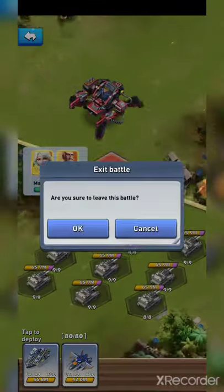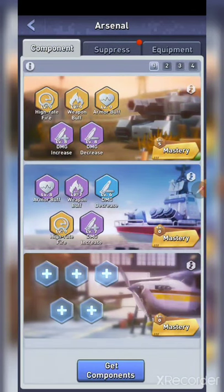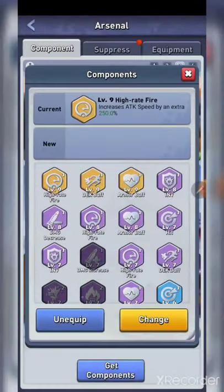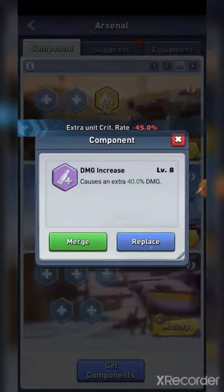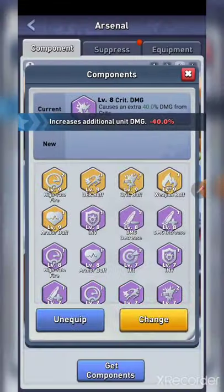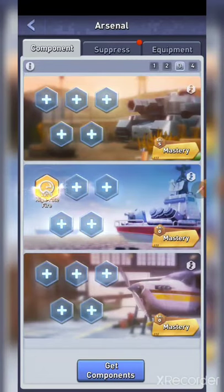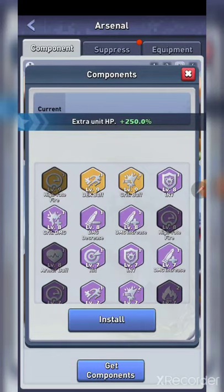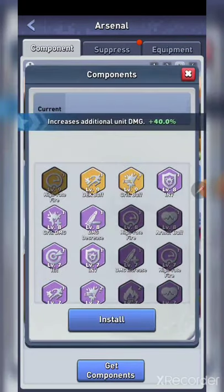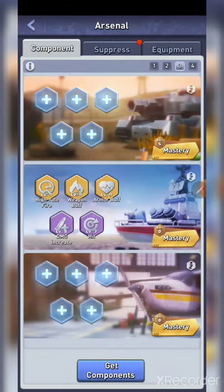Before you hit Challenge, you have to set up your components. We've done a lot of testing on this. The best components for a more consistent setup are: Fire Rate, Weapon Buff, Armor HP, Damage Increase, and Hit Percentage. These are the five best components if you're trying to have a consistently high and more consistent attack against the Sand Table boss.